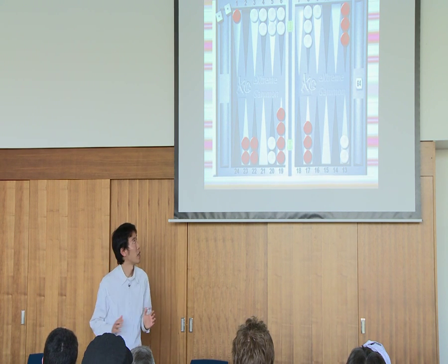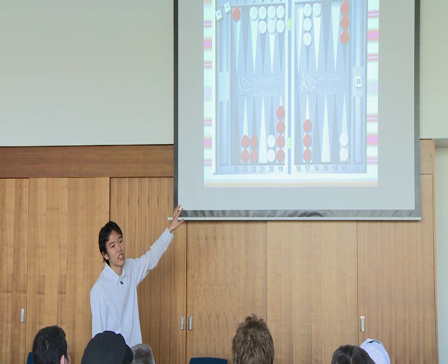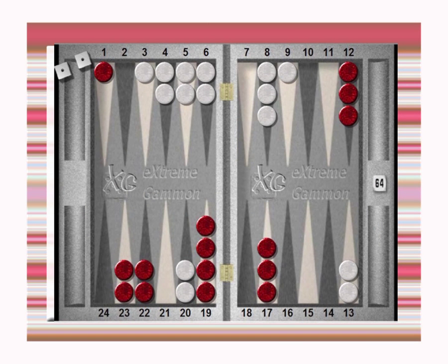In this position, actually this is an easy take — red is still leading the race, and white has to cover, and white still has an open 7-point. So even though we gave him a good roll and gave us a bad roll, this is still easy take. Which means the original position is no double.